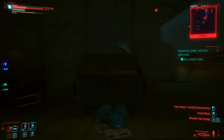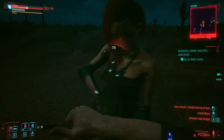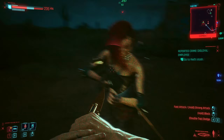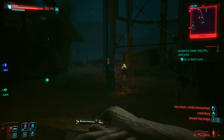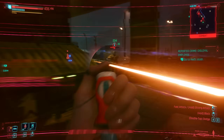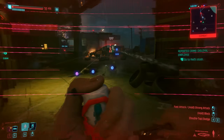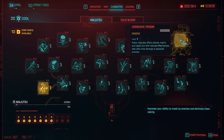CDPR also updated poison-related perks. Critical Antidote is a reworked perk: once an enemy is poisoned, a power attack or thrown knife deals a huge damage burst — usually a one-shot. The Corrosive Poison perk makes poison work on drones and robots, though not as effectively as on humans.